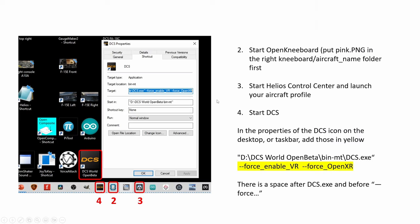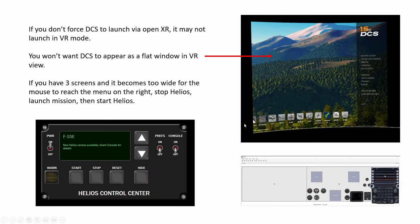Adding that Force OpenXR line helps make it run in VR. Now with your Helios setup, if you have multiple screens like mine, if I start Helios first, by the time DCS is launched in VR sometimes I cannot click the menu — somehow the display prevents me from clicking it. So what I do is stop the profile from running, then start the mission. While the mission loads — which takes a few minutes — I click Start again, and then the UFC and instruments will show on my second and third monitor. That's the workaround I've discovered.